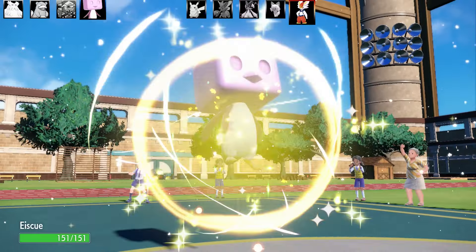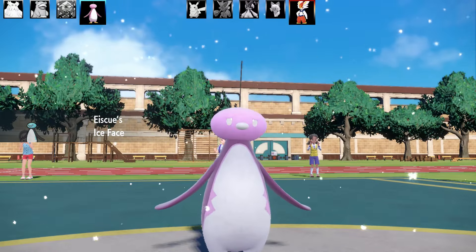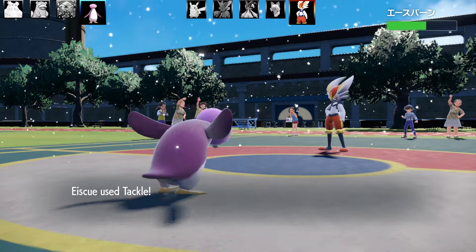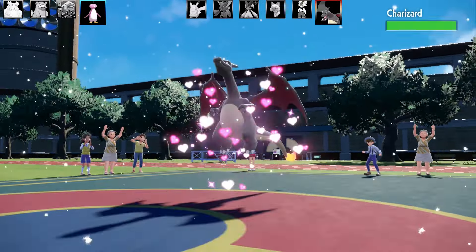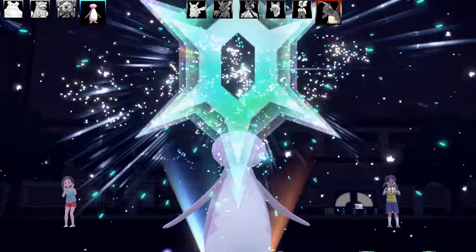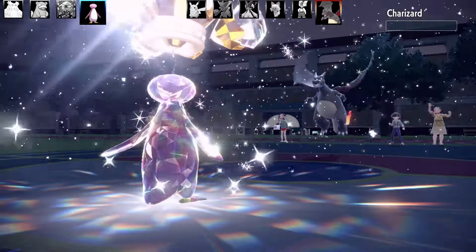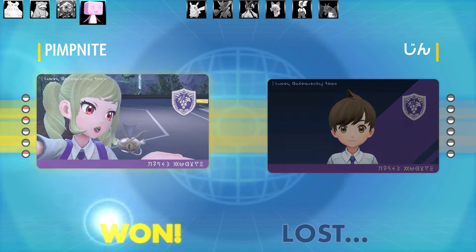Cryogonal gets kicked out by Cinderace. Time for Eiscue - time for the Belly Drum tackle sweep! With Ice Face protecting me, I set up Belly Drum. Switching to Nice Form boosts my speed. Tackle takes out Cinderace easily - curious what my opponent thought seeing Tackle! Last Pokémon is Charizard. I go for Tera Normal, and once again the single strongest hair in the world holds that Eiscue together - Tackle takes out Charizard! That's the end of the Snowscape team - hope you enjoyed it!